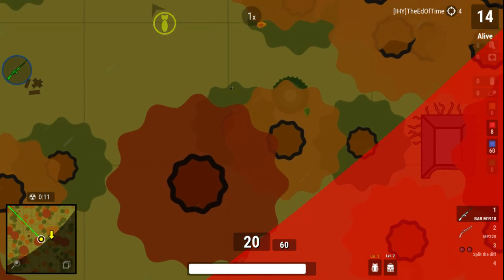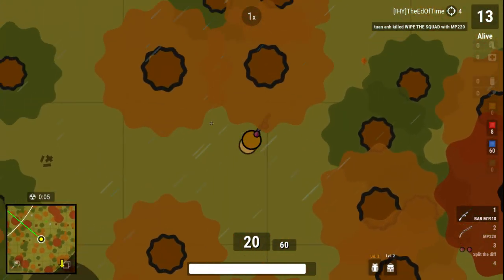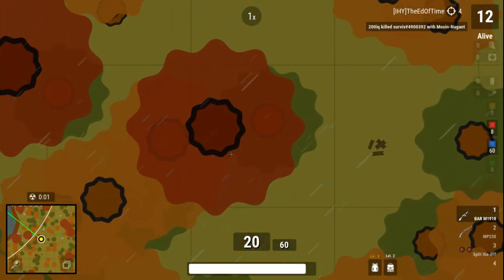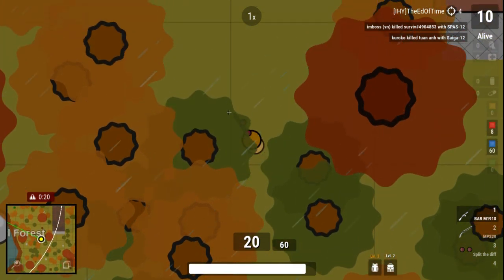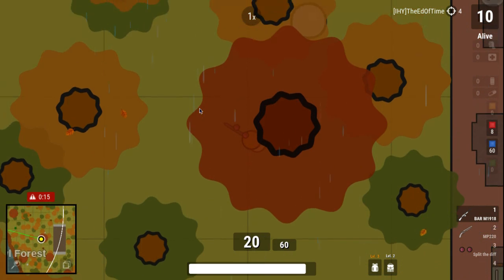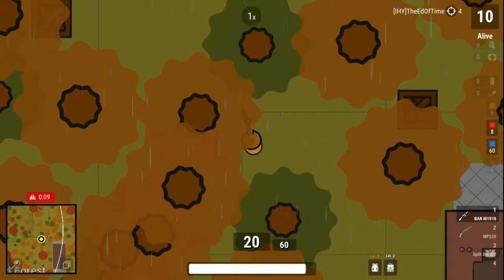Hope you guys liked this video for the bunker code, because usually you can get good weapons. But sometimes it's kind of annoying — you get like pills or the M9 pistol, which is really annoying. But the best gun there is a subsonic gun. Look at that — there's real damage. So you get to go check it out. That is the bunker code.